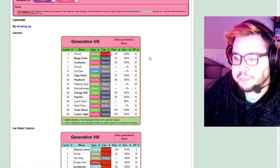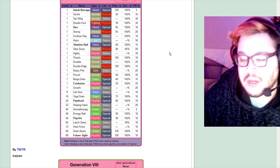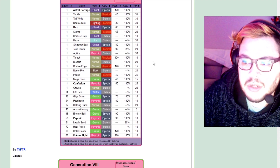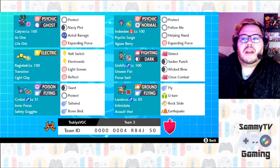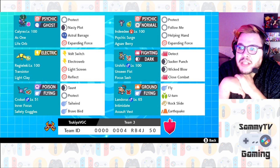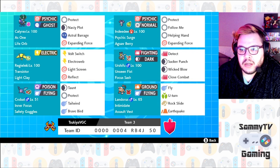The move pool is actually pretty decent. It gets coverage with Ghost and Psychic, which hit a lot of stuff. Astral Barrage and Expanding Force are probably the two best moves to use on Calyrex — they are powerful spread moves that can pick up knockouts on opposing Focus Sash users or stuff like Regieleki. It also gets cool support moves like Ally Switch and Pollen Puff, but we're not focusing on those. Calyrex is going to be running Nasty Plot, Astral Barrage, Expanding Force, and Protect.